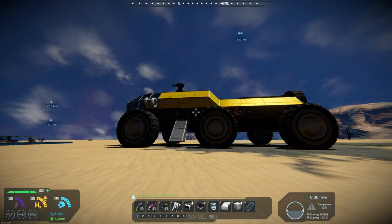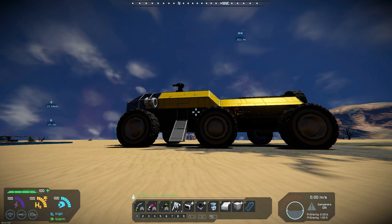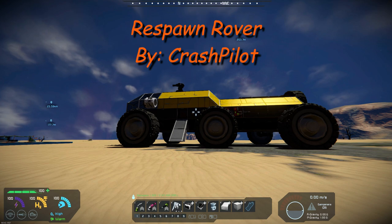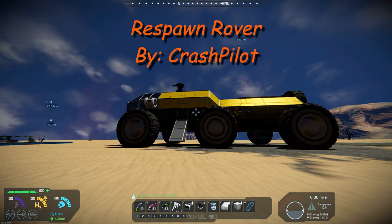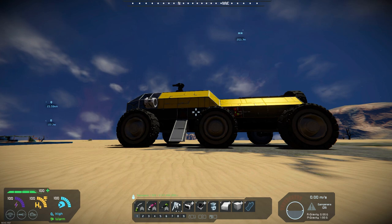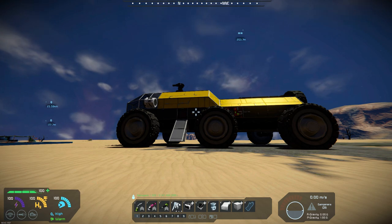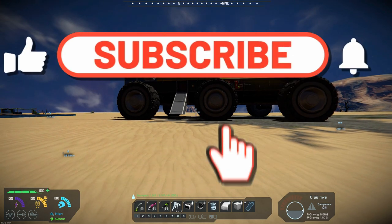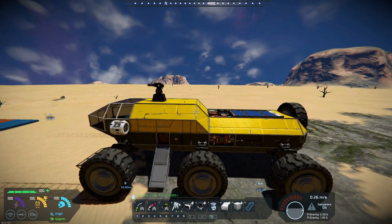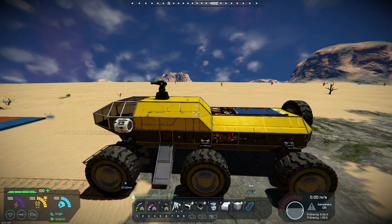Hello, all you Space Engineers out there — Commander Kingfish here, and it is Mod Wednesday! Today's mod is Respawn Rover by Crash Pilot. This mod replaces your current drop pods and respawn pods. It's really fully equipped — if you don't want to deal with grinding stone and starting out with virtually nothing, and you want to get right into your base building, this is a good mod to have.